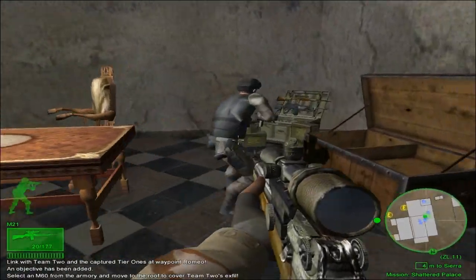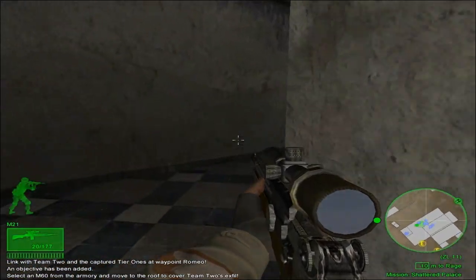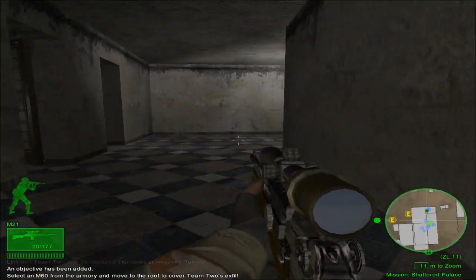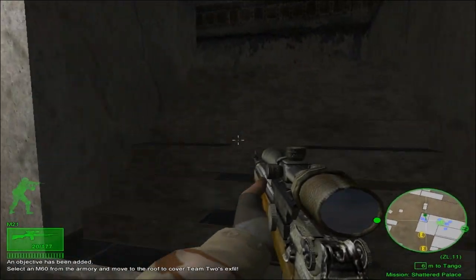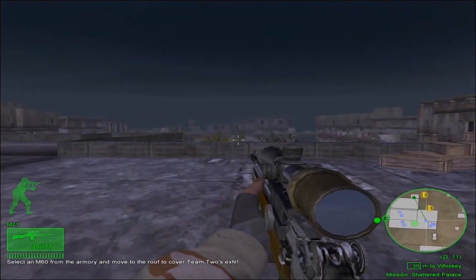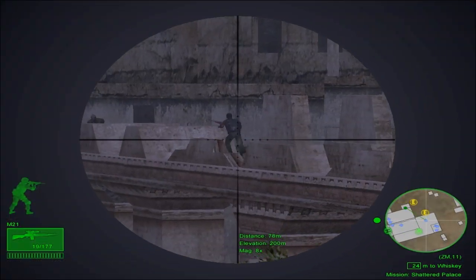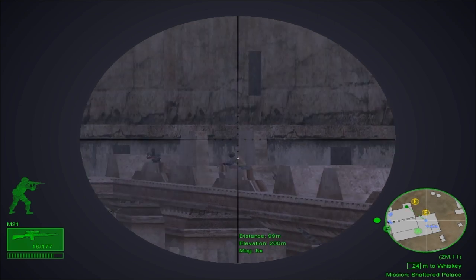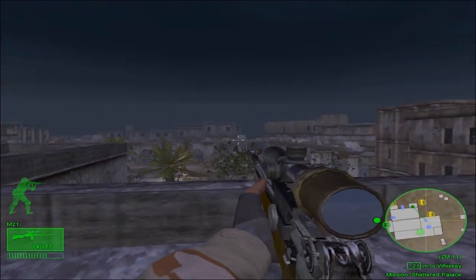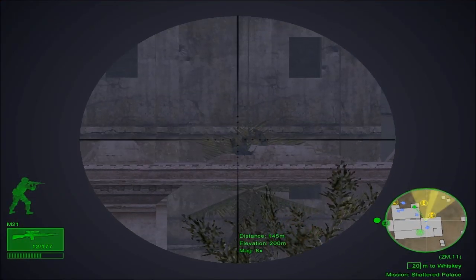Everyone secure! Hostages are secure! 5-1, we have captured Tier 1 personnel! We need your team to get to higher ground and clear any shooters while we extract! Can do, 4-1! 5-1 will advise when we're in position on the roof! We're in position, but we have multiple targets in the surrounding buildings — it's gonna be tricky! You want us as convoy lead? We are inbound and we'll be at the end of strike point in two minutes! Roger! 5-1, moving out now! Copy that, 4-1! We secure your extract! Over!